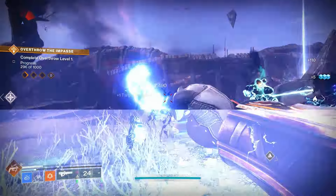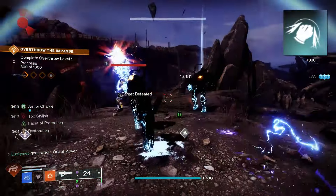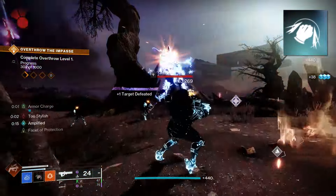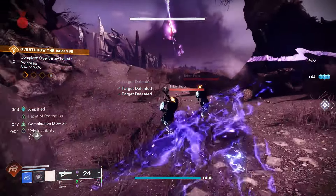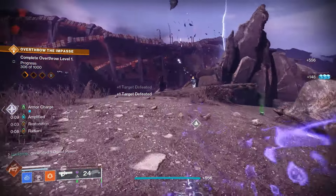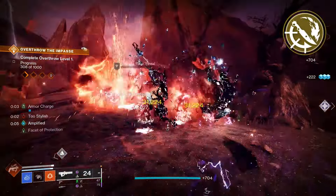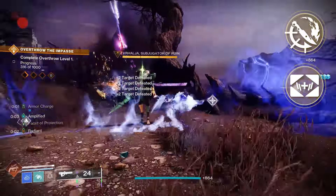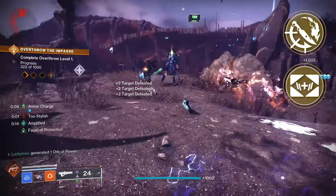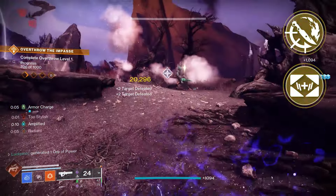For our next build, we have a Hunter build that causes an immense amount of ignitions. With exotic class items giving you the benefit of two different exotics, we can amp up our build to extreme levels. For this build, we're looking at a class item with Spirits of Caliban and Synthoseps. Now any powered melee kill does 165% more damage while you're Surrounded, and it creates an ignition — basically a better version of Consecration on Titans.